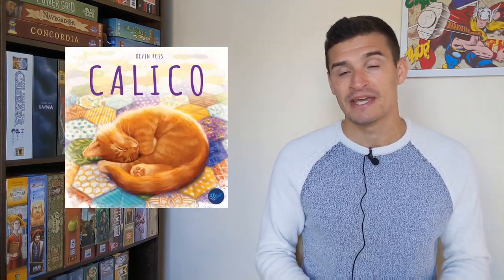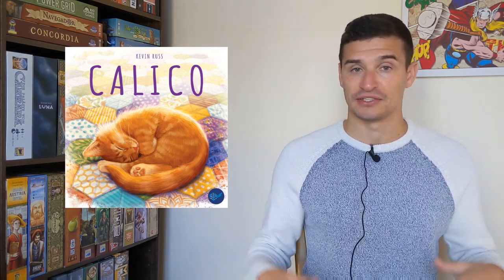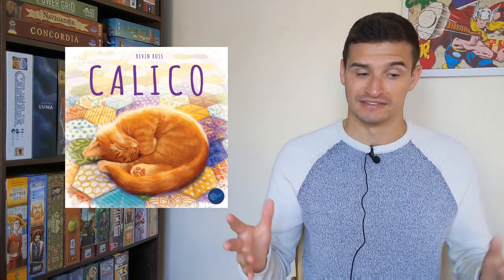Hey everybody, today I'm talking about Calico, which is a 1-4 player board game that takes about 45 minutes to play. It's a puzzly style tile placement game with a very cutesy theme where you are making a quilt in order to attract cats by forming different patterns of different colours.